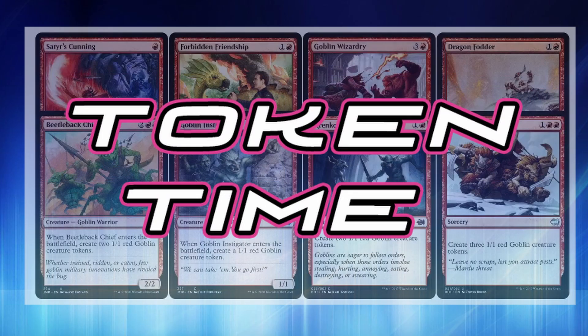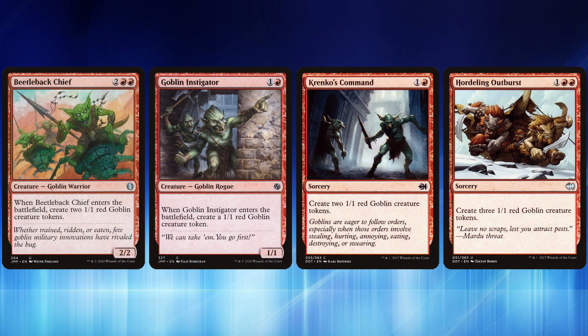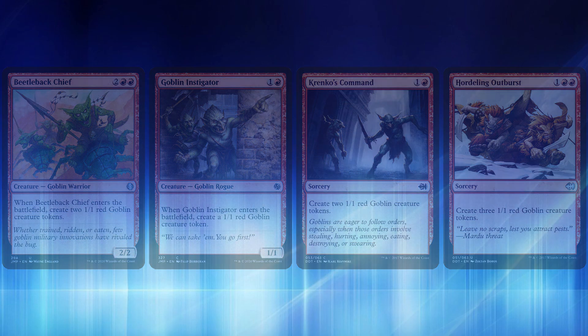Since Balmore gives the entire team a buff, why not spam the board with tokens and win from there? There's nothing wrong with going wide while you go tall. Satyr's Cunning creates a 1/1 red token that can't be blocked and has the escape ability — you can exile two cards and recast it over and over. Forbidden Friendship creates two creatures — a dinosaur and a human. Goblin Wizardry creates two 1/1 Goblins with prowess. Dragon Fodder creates two Goblins. Beetleback Chief creates two Goblins when it enters. Goblin Instigator creates a 1/1 and a 1/1 token. Krenko's Command creates two 1/1 Goblins. Hordeling Outburst creates three 1/1 red Goblins.